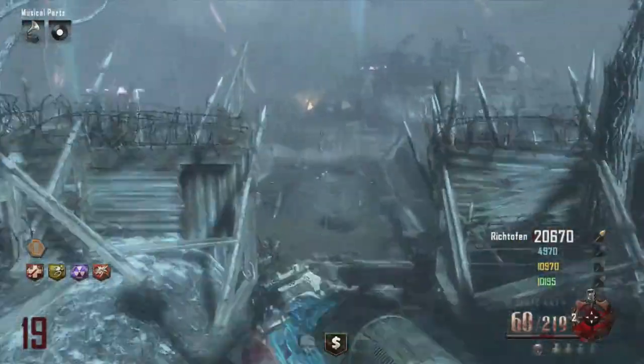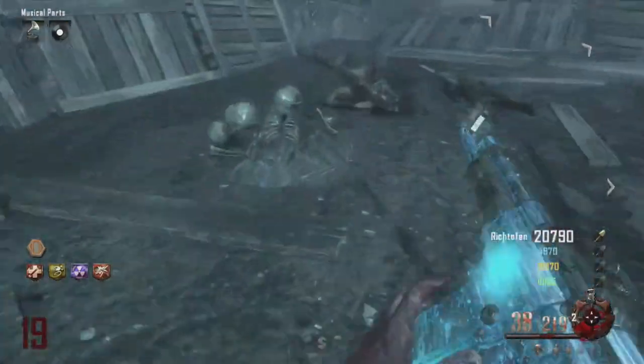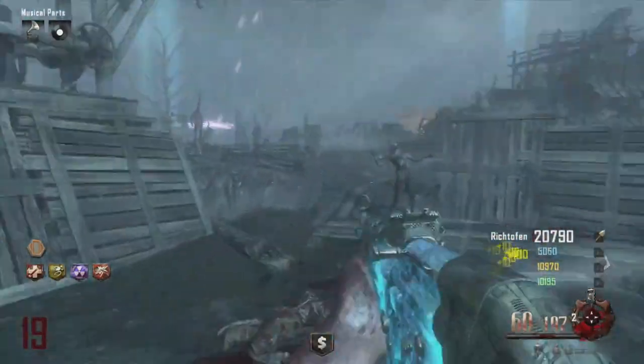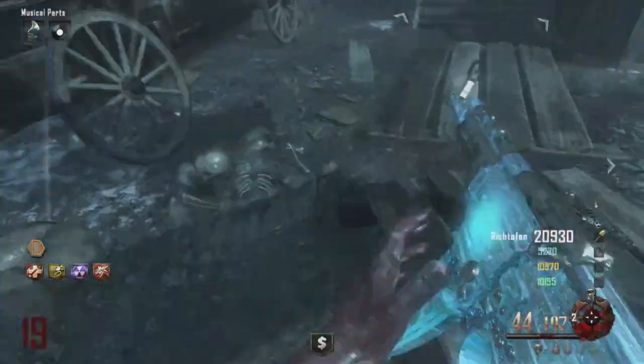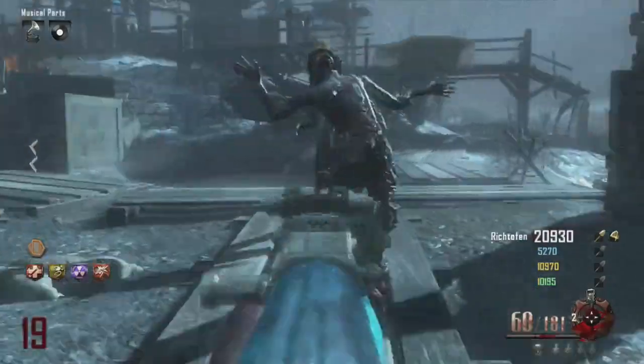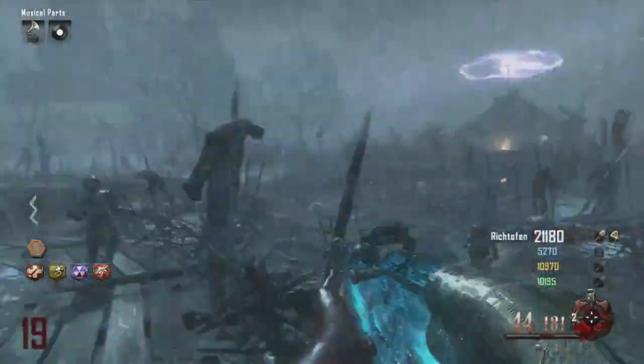One other cool thing you can get is a mining hat. You might not be able to get it as quickly as I did — I got it on my third try, but it might take you a while. Once you get it, you'll see it on the bottom right of your screen right beside your points, and you'll also have the golden shovel there.